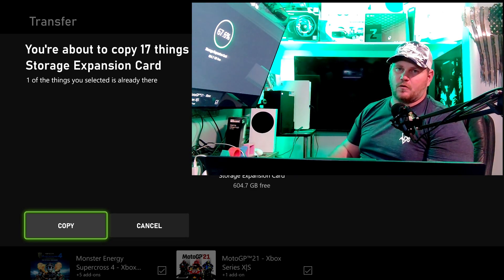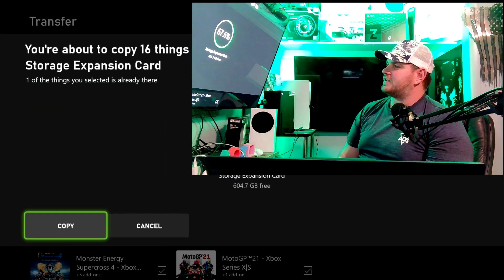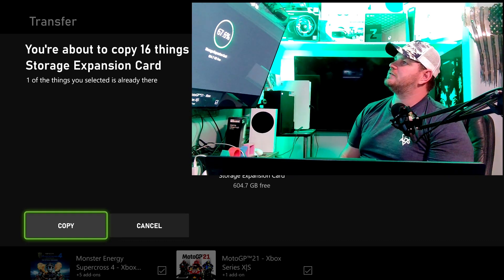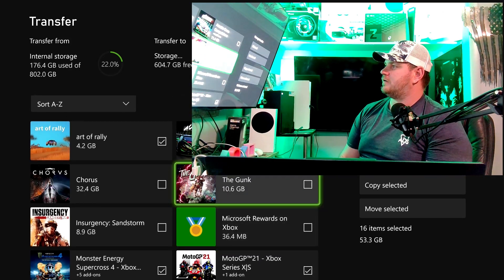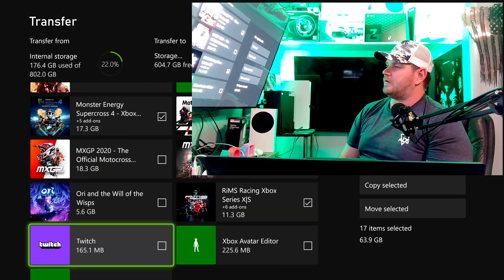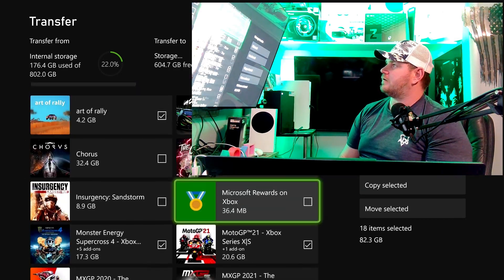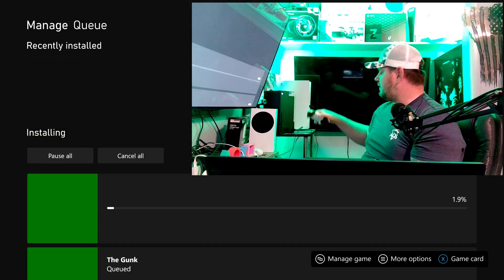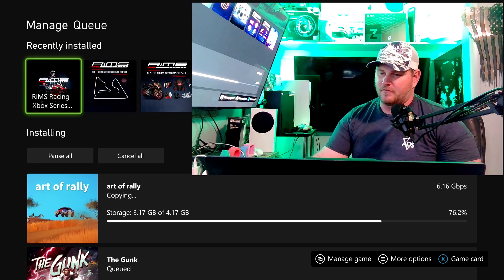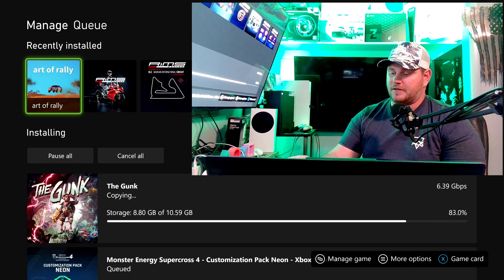I already have Ori and The Gunk — I'll remove those and add the ones I don't have on there yet. Copy Selected. Let's set the controller down. As you can see, the speed is 620 — 6.48 gigabytes a second. Remember how that took almost nine minutes on the one terabyte? Let's see exactly what's going on here.